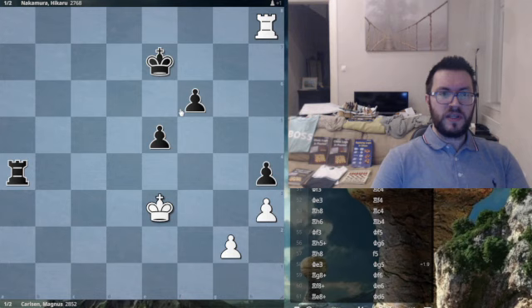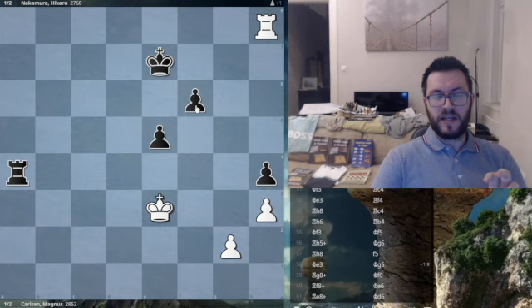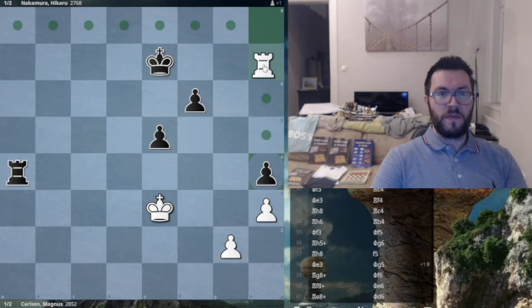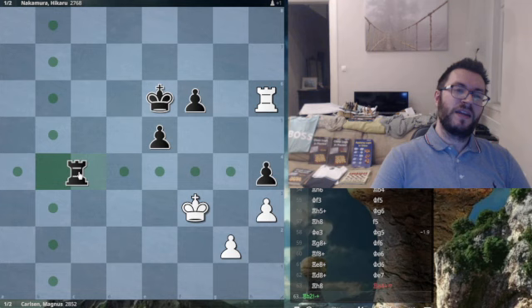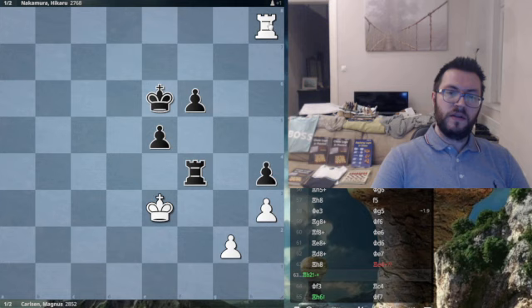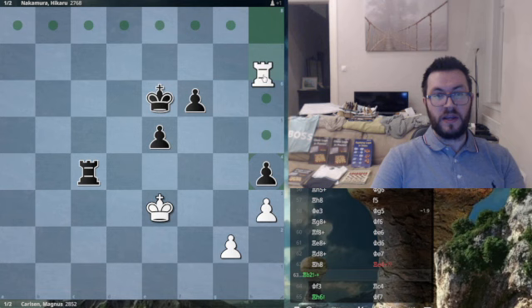Notice how black is being quite flexible. At this point, it seemed like black was trying to gain time on the clock because of the five-second increment — gaining five seconds after every move — so it just made sense to move quickly and then play f5 a little bit later. Rh6, rook to b4, king f3, rook c4, king e3 — no progress is being made yet. Naka presumably was trying to gain time so he'd have more time to find the winning idea.